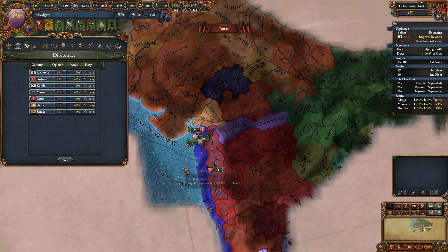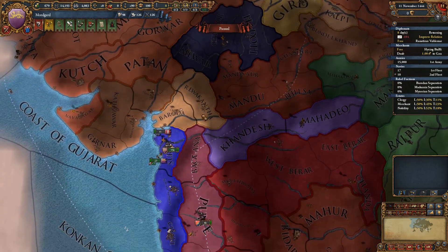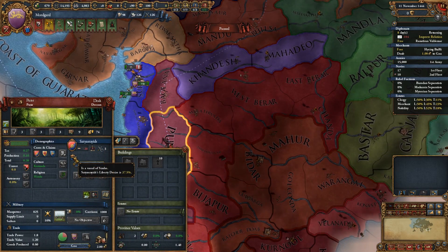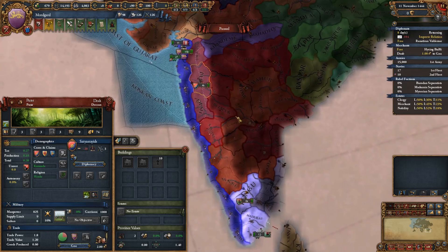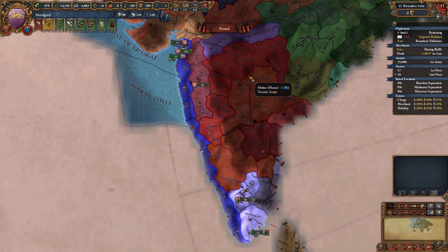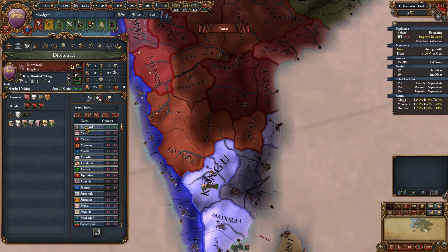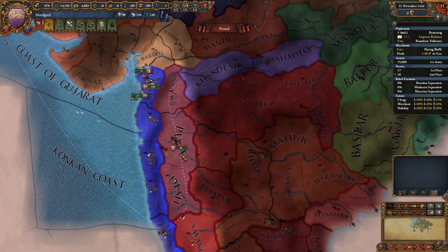Rattas is usually a good one because Rattas owns these territories, although Rattas is also up here - bigger than you would expect, but it's an obvious place to expand to. We need to be careful about Sindas and Manus because those are the two bigger nations and I've seen them cause numerous problems for Mordgard in the past.